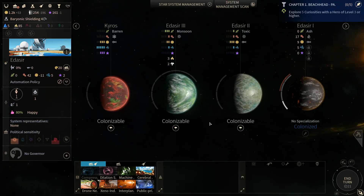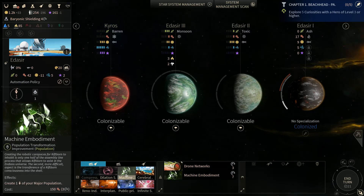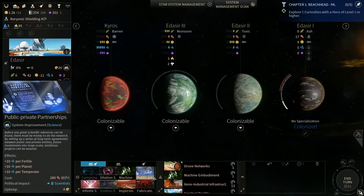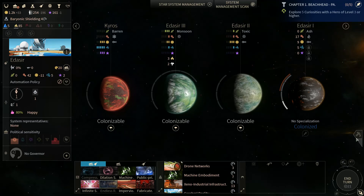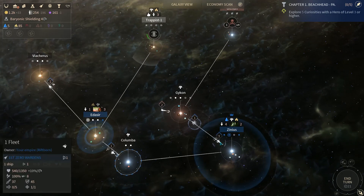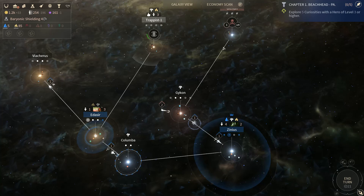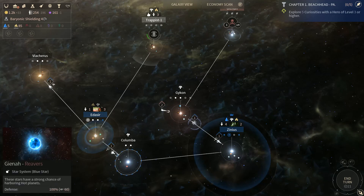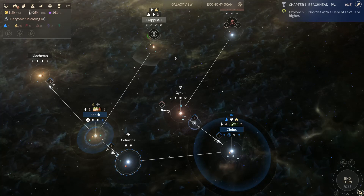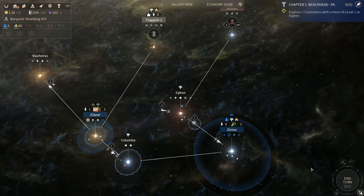We got an idle system here — our new colony. Let us do the thing we do: drone network, machine embodiment, xeno industrial, cerebral reality, interplanetary — all that stuff. So we're going to build all that junk here. We're going to have to rally our forces to take care of these pirates, which is always the case. It's the thing that forces you to work on your military, because otherwise you could just sit here and colonize and scan and do all this sort of fun stuff and not worry about battles. This is a way to introduce you to the battles and the whole military-industrial complex that you have to be a part of.